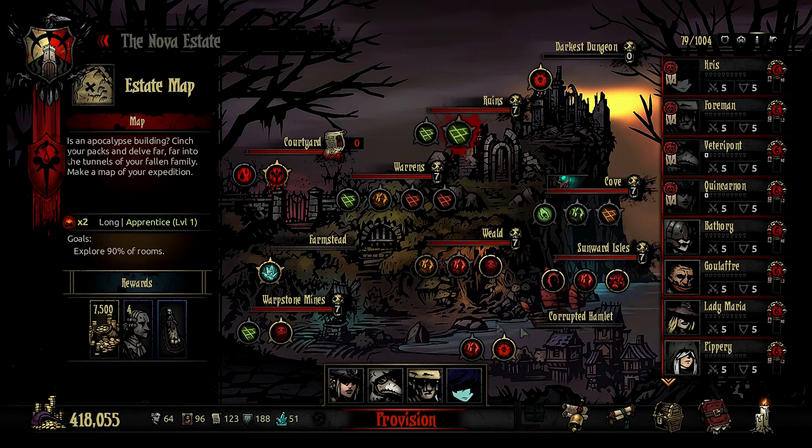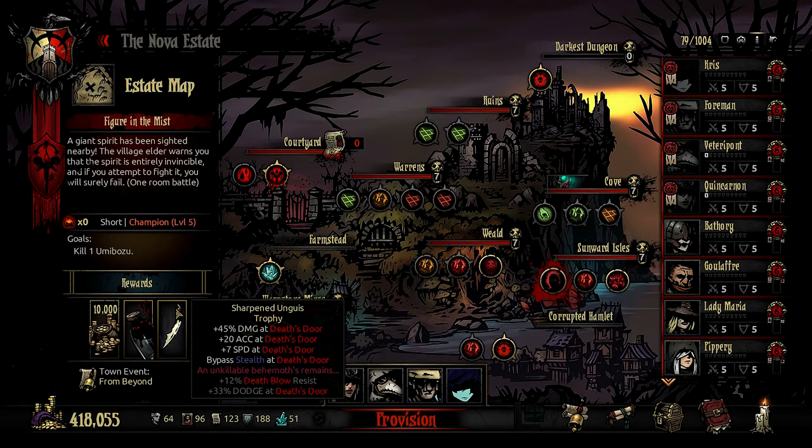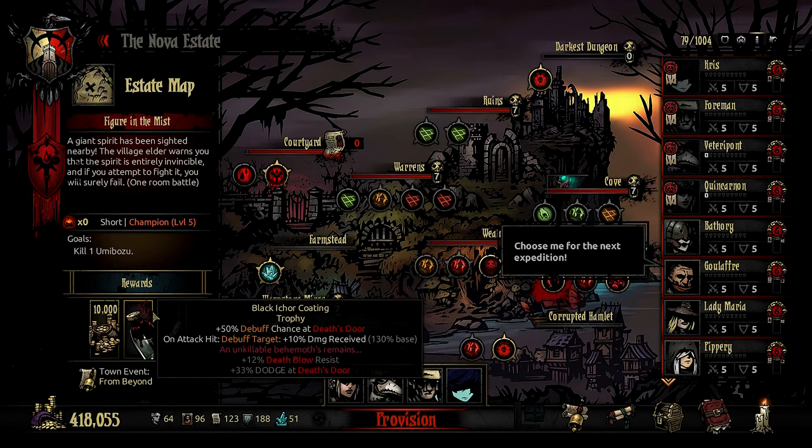Today I want to go after the rats again, because we went after the crocodiles last time, but I do want to try and deal with the Umibozu. Now, I knew nothing about the Umibozu, and you guys are usually pretty chill when it comes to spoilers — you like to let me figure it out for myself, because that's kind of the spirit of the game. However, this time, someone did come forth and say, 'Foreman, there are things you need to know about the Umibozu,' and I actually think it was very good of them to do so, because the Umibozu is — 'unfair' is a strong word — but you are extremely likely to lose a party immediately if you go into this fight without knowing what's going on.